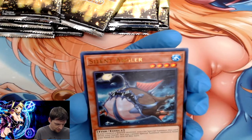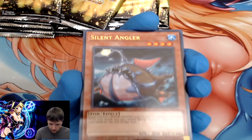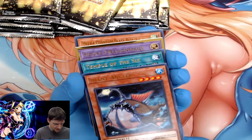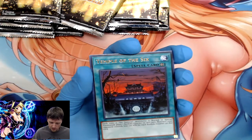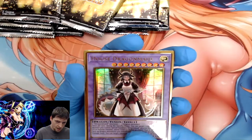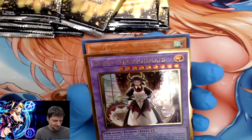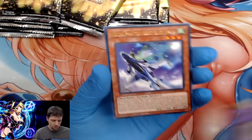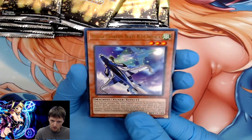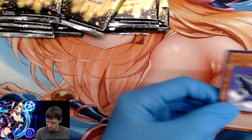Silent Angler — the gold treatment actually makes it look kind of cool. I know the real anglerfish is a scary ugly thing. Temple of Six, House Dragon Maid — Dragon Maid has a whole little series, actually really cool looking. And Mecha Phantom Beast Blue Impala. Got an Impala — that's nice!